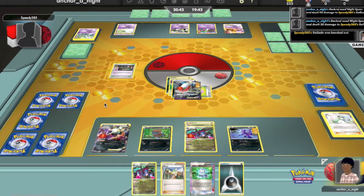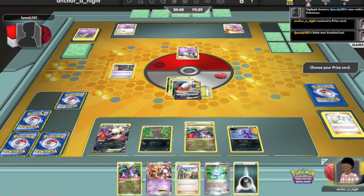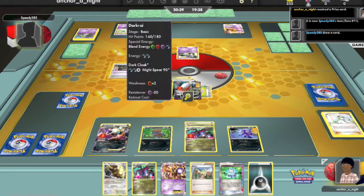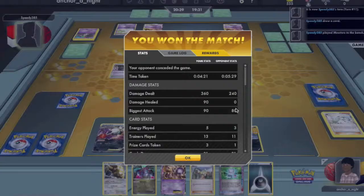Let's see where my opponent takes from here. He promotes Sigilyph — so Sigilyph stall. Looks like that's going to be his approach. There's not much he can do at this point. And he concedes. Thank you for watching.